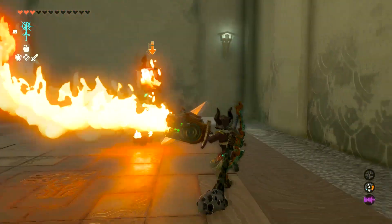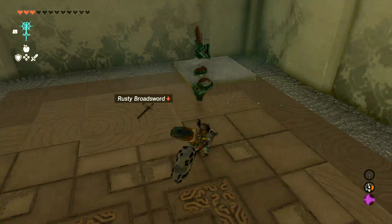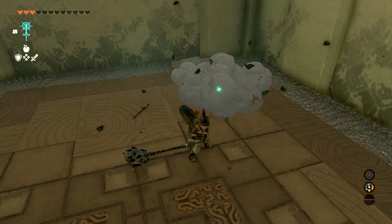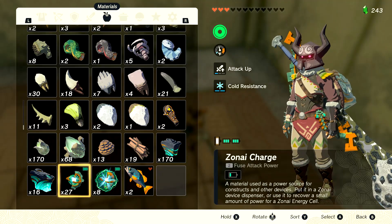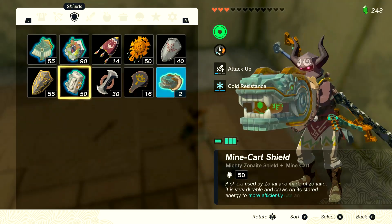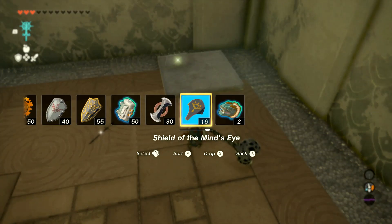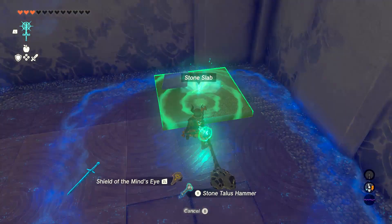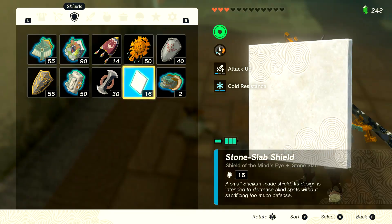I see what you're doing. I see what you're trying to tell me here. So do I have to get this shield now and give up some other one that I have, or do I need to fuse that? Here's the thing — I have enough other shields. Why not just fuse it to a different one here? If you fuse a stone slab to a shield, it becomes a stone slab shield.